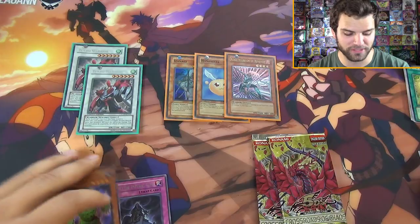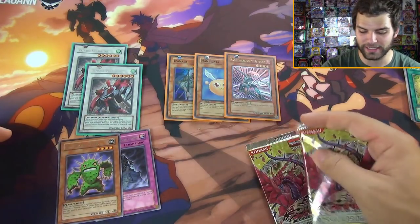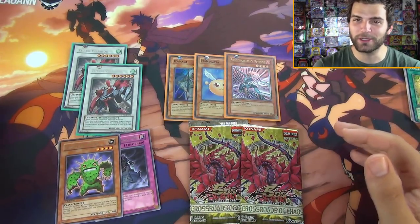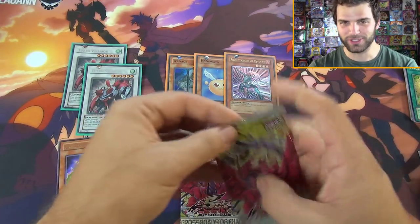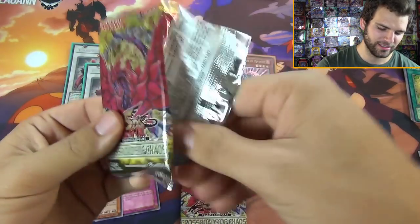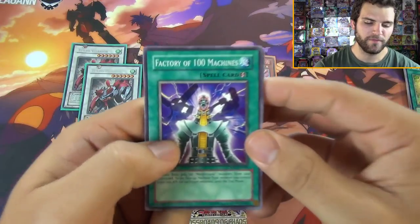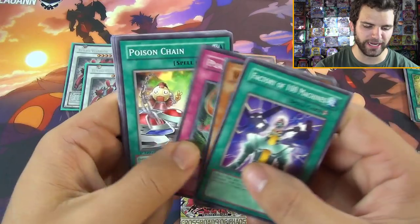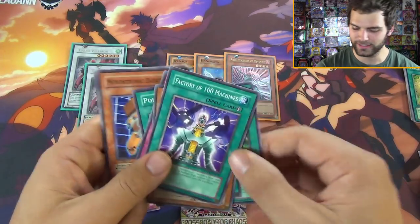If we seriously get two foils, that would be eight foils out of eight of the first edition packs - pure insanity. Can we at least get one? And just maybe, just maybe a Black Rose - give it to us, Kaiba! Believe in the heart of the cards, you guys. Factory of a Hundred Machines, Wall of Ivy, Plant Food Chain, Poison Chain, The One World Tree.